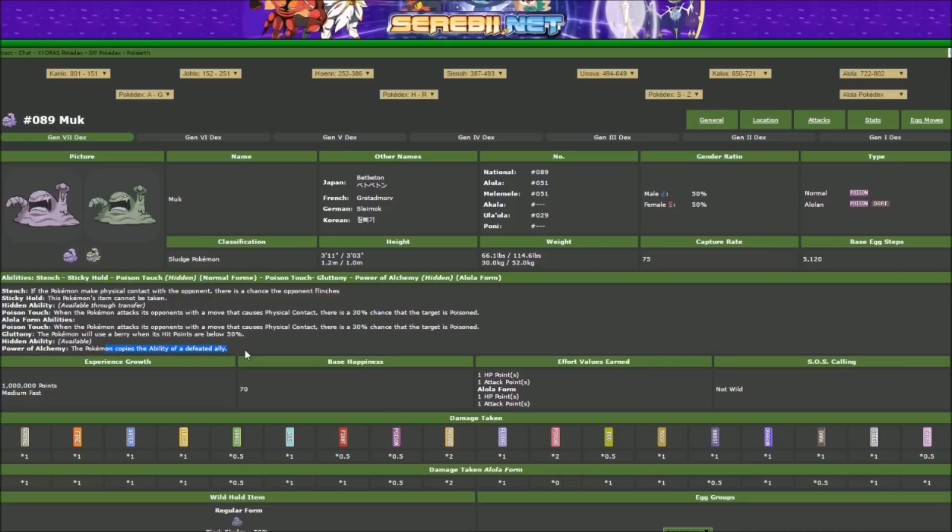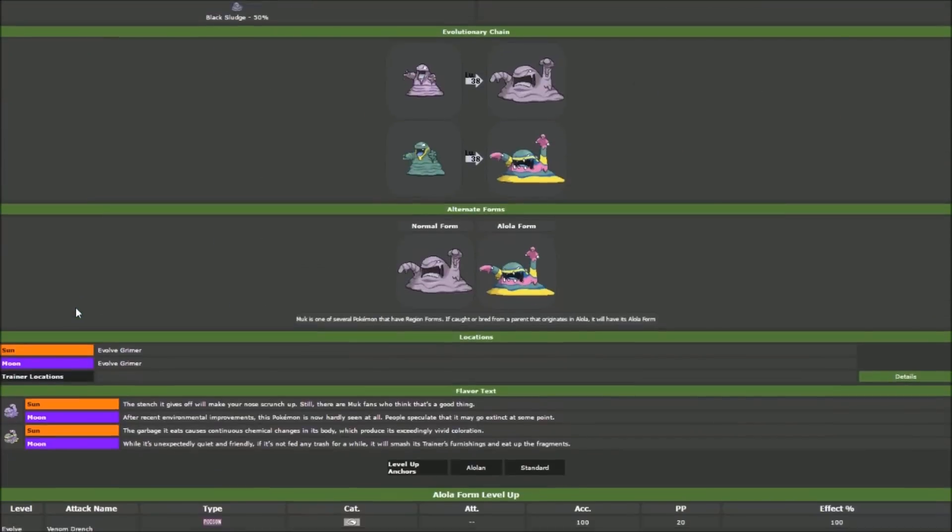Power of Alchemy lets the Pokemon copy the ability of a defeated ally — so in doubles, your ally goes down and you now have its ability. Alolan Muk has a rare thing going on where all three abilities are equally viable: Power of Alchemy for doubles, and two single-battle strategies. With regular Muk, Sticky Hold is very niche and Stench doesn't work well since you're too slow to flinch anything, so it was all Poison Touch. Now we have more options.